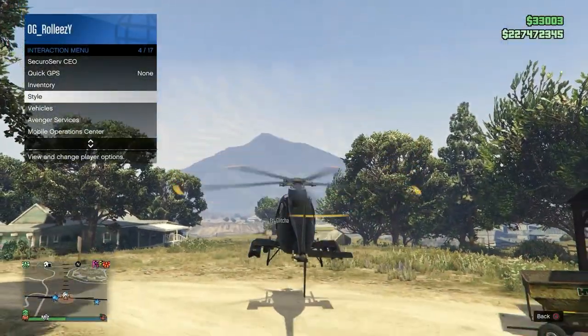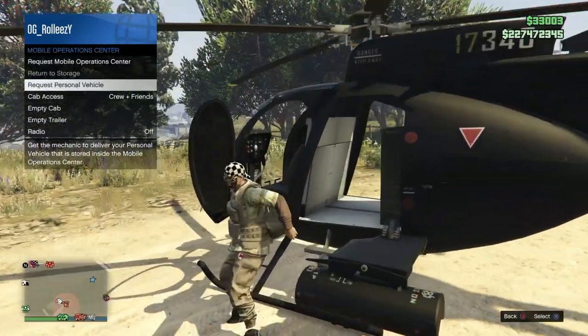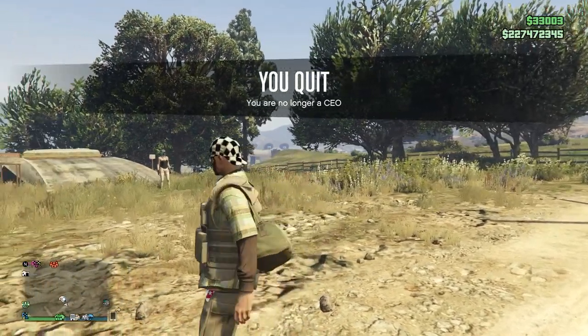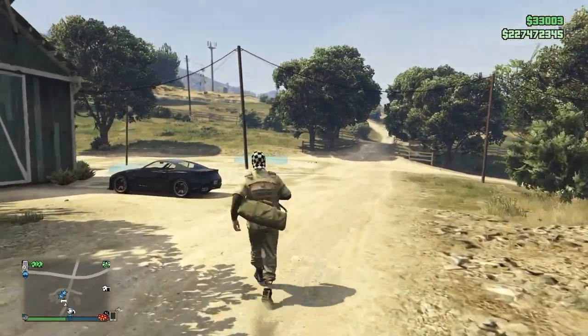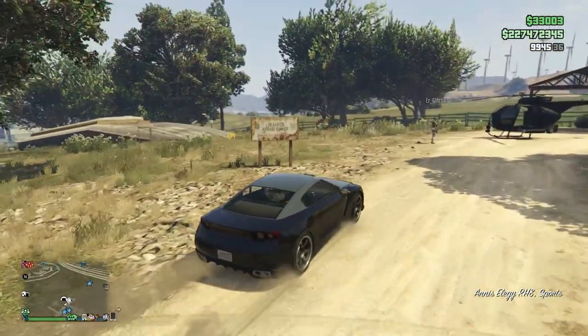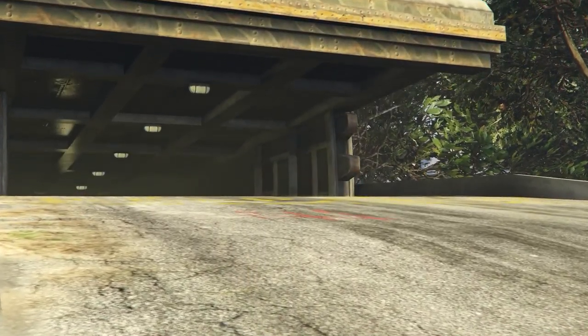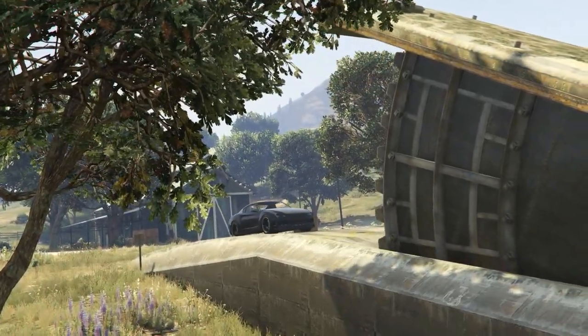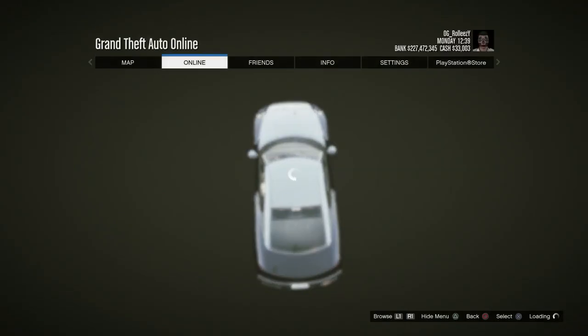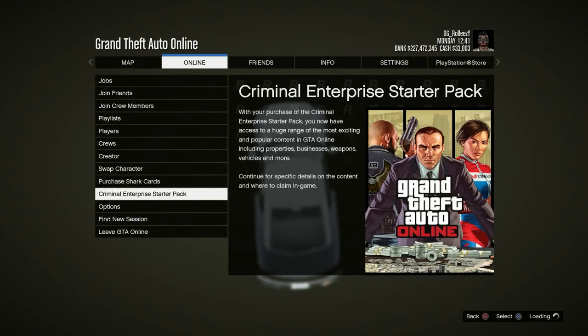We should be spawning back at the docks. Call up a CEO buzzard and make your way back to the bunker. Once back at the bunker, open the interaction menu and request personal vehicle from the MOC — that would be the RH8. I recommend signing out of CEO once you're done using the buzzard. Here's the RH8 from my MOC — I'm going to grab it and drive into my own bunker. You'll get the normal bunker animation, but then you'll be stuck on an infinite black loading screen. Bring up a recent activity.